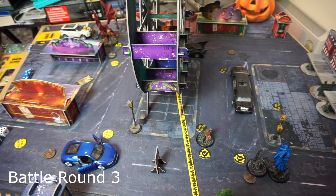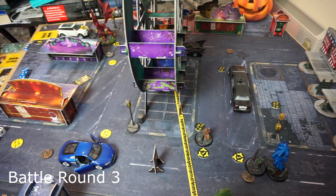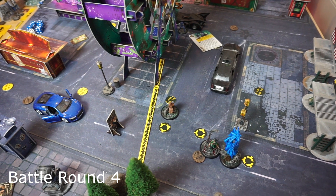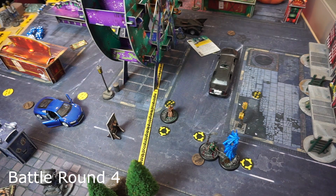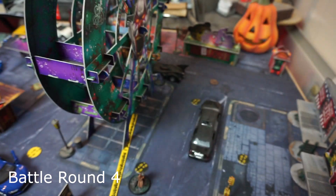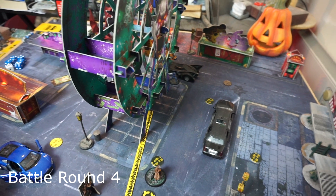Gordon used his movement action to move into base contact with a suspect marker, and that takes us to the cleanup for the penultimate round. During cleanup for Battle Round Three, no objective cards are being played, everybody heals one stun — so Talia, Gordon, and the high-viz cop heal. From the Shadows did not get triggered because the high-viz cop didn't go down, so that card is discarded. Into the final turn — things aren't looking good on the table for the League of Assassins, but they're definitely way ahead on victory points.